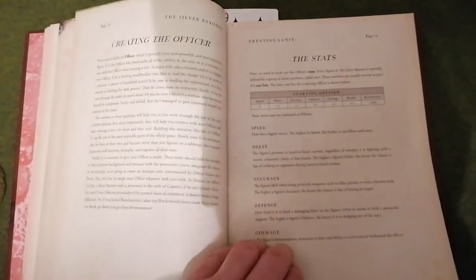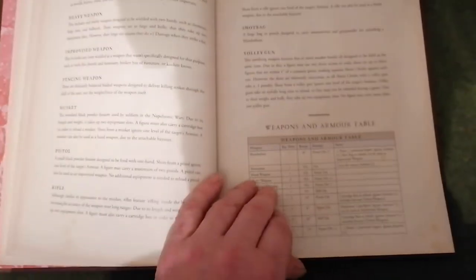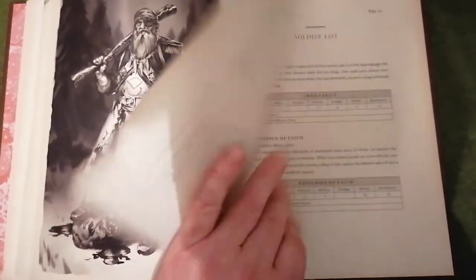Stuff on creating a unit, all the stats you need for that. Some great artwork in there — absolutely fantastic. There's all sorts of tables. Selecting soldiers — these are all the stats there for the soldiers. I won't flick too much because obviously I don't want to breach any copyright.